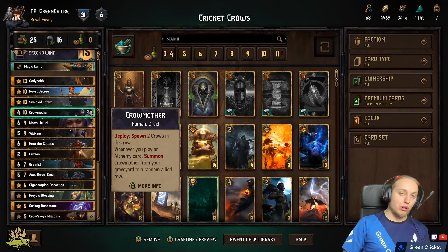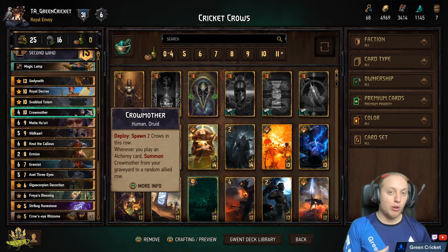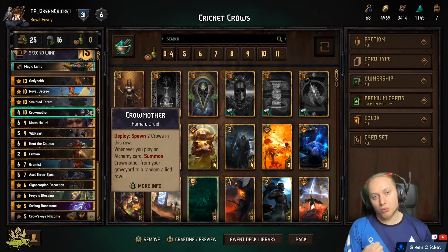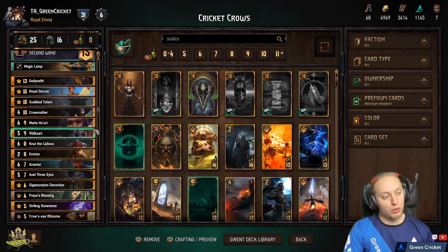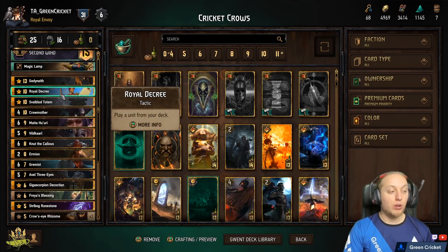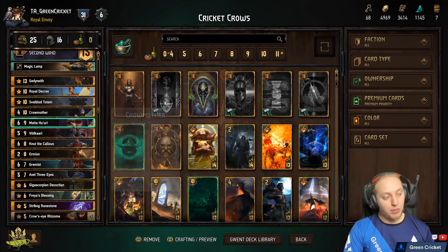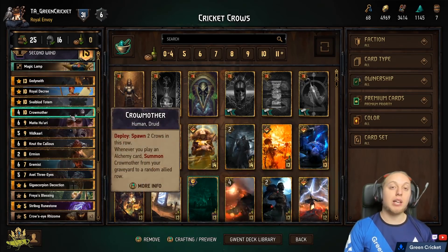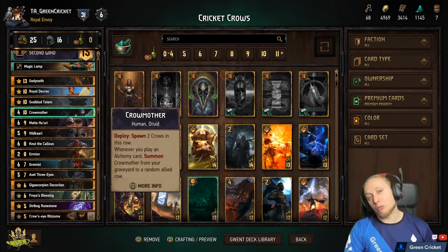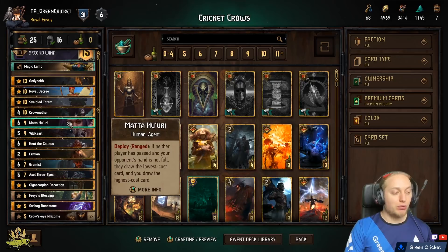Crow Mother is good not only because it spawns two crows, but also because once in the graveyard, every time you play an Alchemy card it revives itself and spawns on the board — giving you four additional points in rounds two and three if you play through both. You have lots of Alchemy cards to trigger this. It's often useful to use Matahuri or Roll Decree in round one to get Crow Mother early for carryover value later. I prefer using Roll Decree for this since Matahuri is better in round three — it puts a bad card in the opponent's hand. If you play Matahuri in round one, the enemy can get away from the disadvantage by round three.